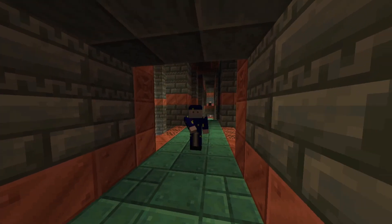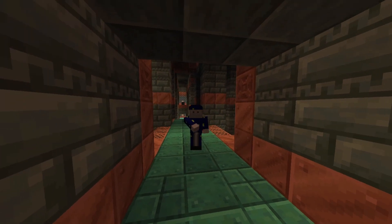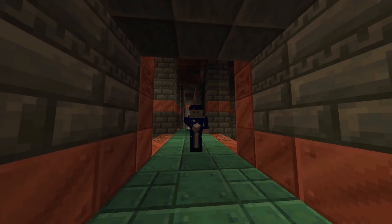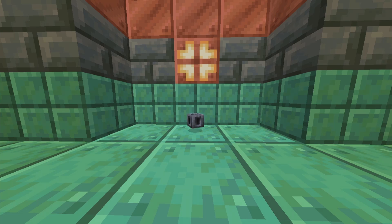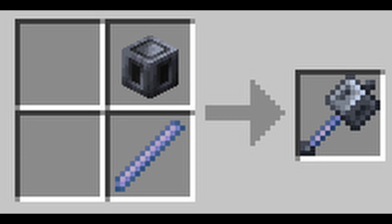After you complete these waves, the Trial Spawner will shoot out various different loot. Then it will put itself on a cooldown for a little bit, where you can eventually do the waves again and get more loot. But one of these pieces of loot is the new Heavy Core item. This item you combine with a Breeze Rod and you can make the new Mace weapon.